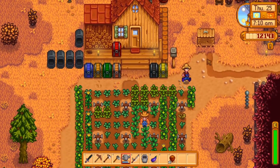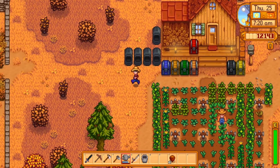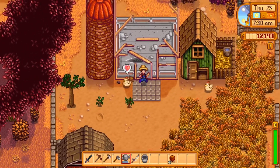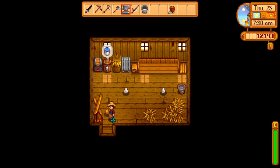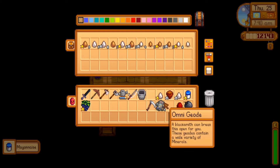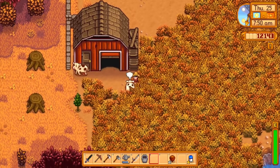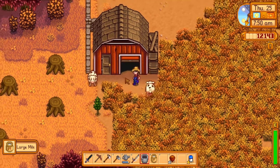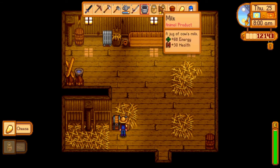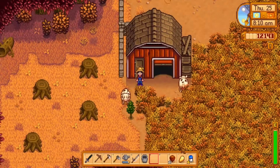It doesn't appear so. You can go ahead and sell this eggplant. Add to the chickens. Go ahead and put these away, and we're good. Sell some milk. Our cheese. Large milk. Then we'll go ahead and sell, sell, sell.